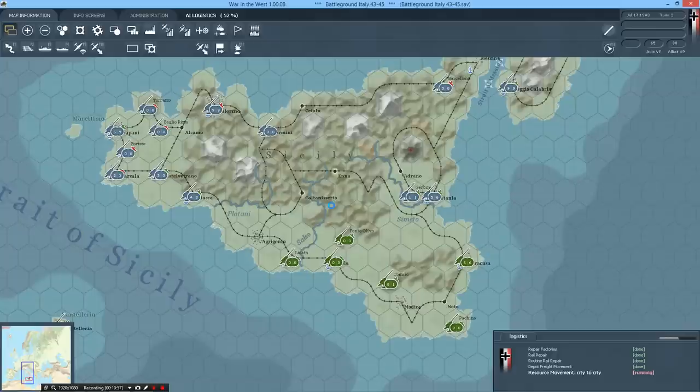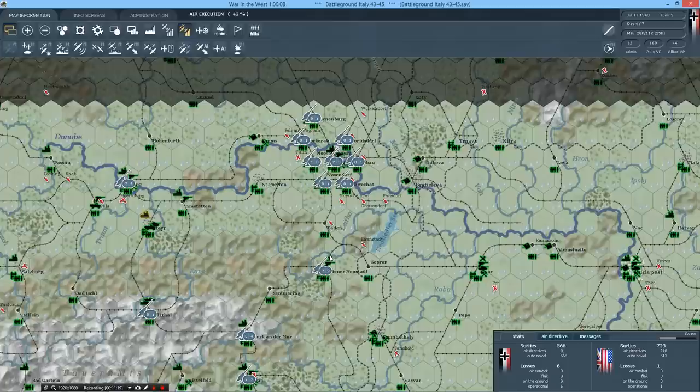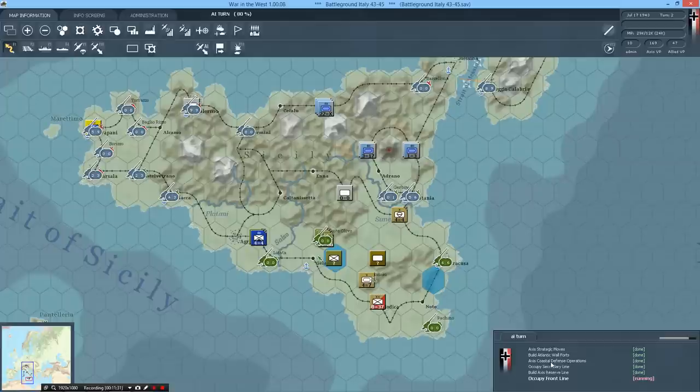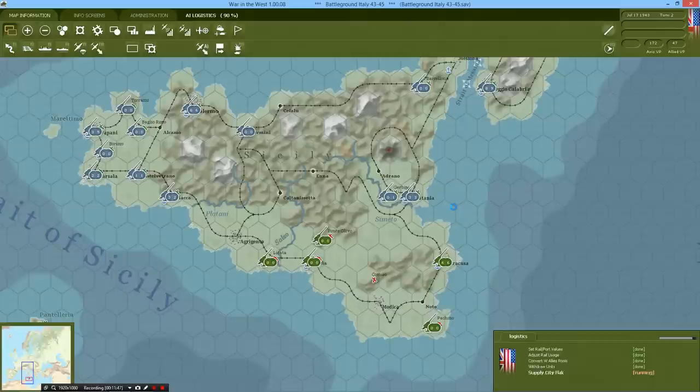As you can tell, the air portion of the game is very, very critical. Now the Germans do their thing. One of the things about the air missions right now is that the training losses haven't been adjusted. Depending on how many pilots you have to train, if this campaign goes well, the Germans will have to train an absurd amount of pilots - they rack up 20 to 30 training losses in the operational category. That's quite a lot, considering the turns are weekly.